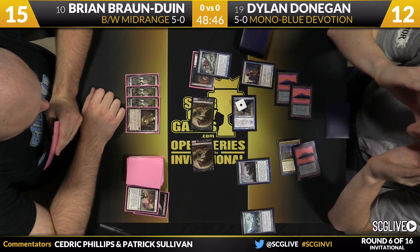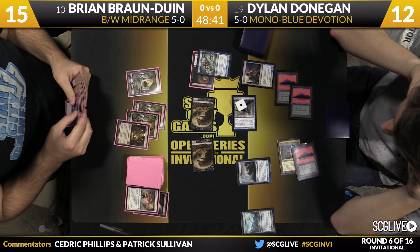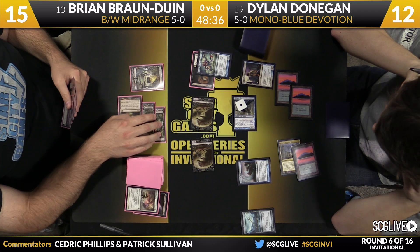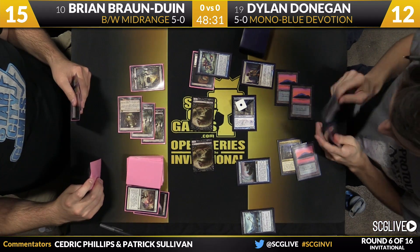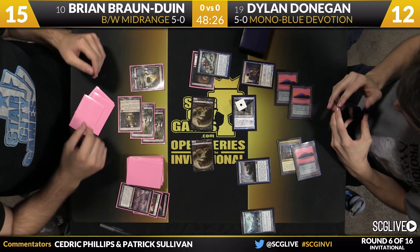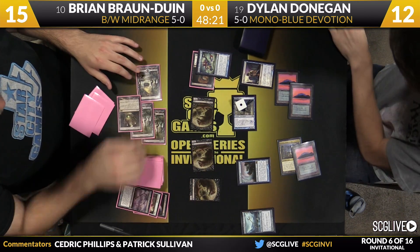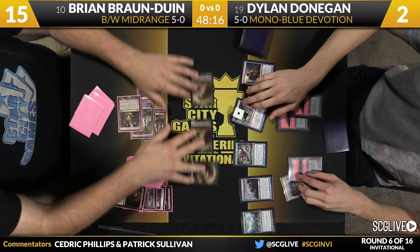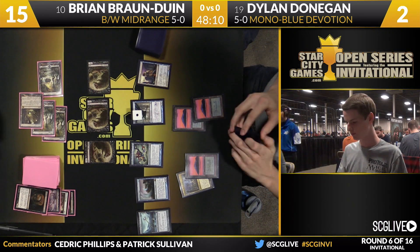In this spot with Cyclonic Rift in hand, I like getting the initial copy off the table. It looks like that's Dylan Donaghan's only block. Looks like Bryan is just going to activate Pack Rat. In normal circumstances, Dylan would have to respect the possibility of Gray Merchant, but because Bryan discarded a Banishing Light earlier, that's a tip-off that this is Black-White Midrange — he likely does not have to worry about Gray Merchant. Ten points of damage coming across; you saw Bryan discard Whip of Erebos.